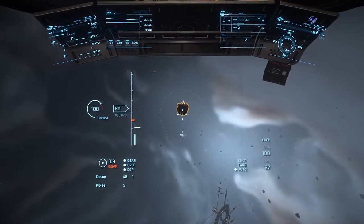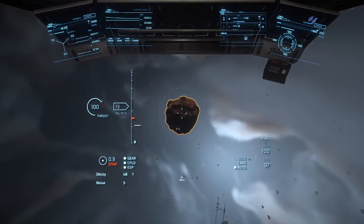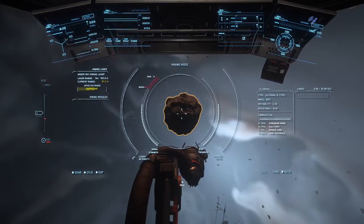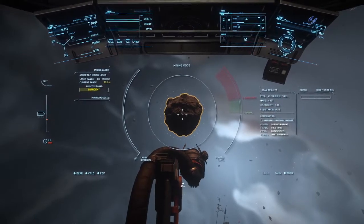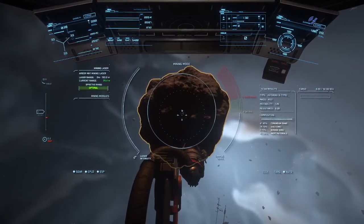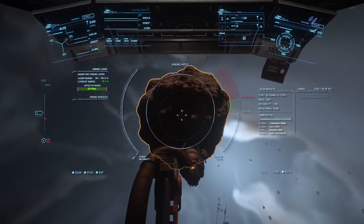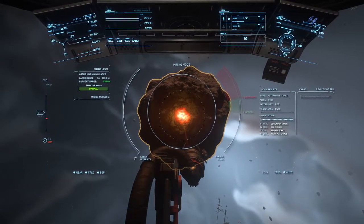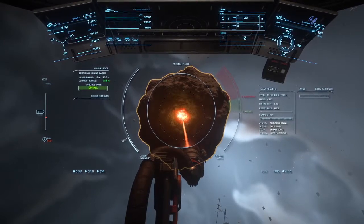So we found an asteroid that works because it's got the coloured outline around it. We get close enough and press M to bring up the mining tool, which then scans the asteroid for you. On the right hand side it tells you what's inside it. The percentages — I'm not going to be covering that in depth because I don't know enough about it. I just want to get people so they can mine. I know you don't want too much inert material. So we press the left mouse button to start mining and gradually increase the laser intensity.